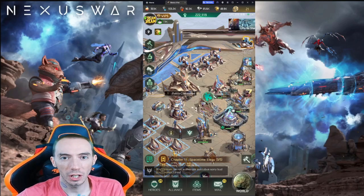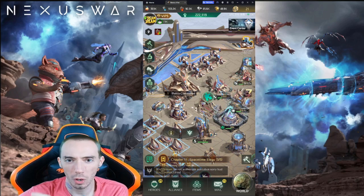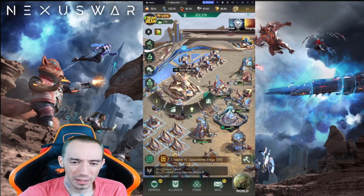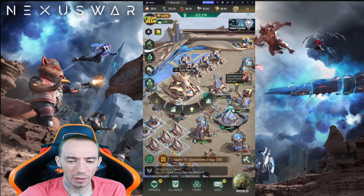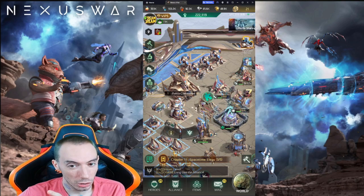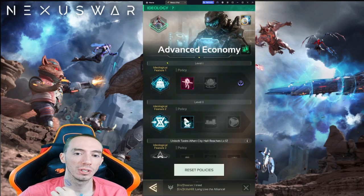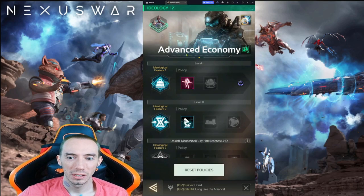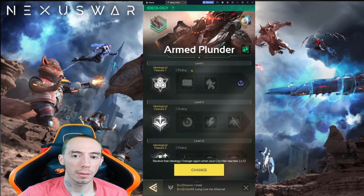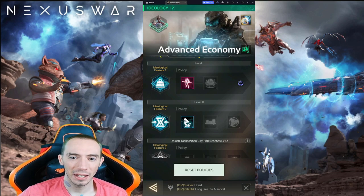What is up my fellow mobile gamers. In today's video we are going over the Policy Committee building in Nexus War — City Hall 8 or 9, around that area — you're going to unlock this building. You're going to have a choice to make. Go ahead and take a look at this: you're going to have two choices — either the advanced economy section or the armed plunder. Both of them have very different styles and buffs.